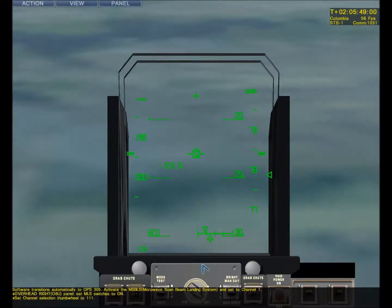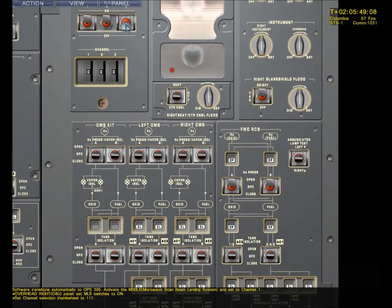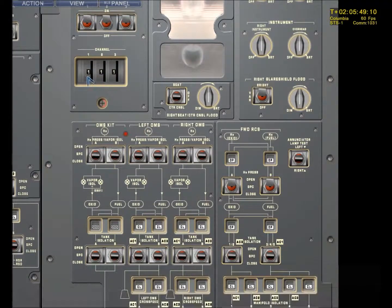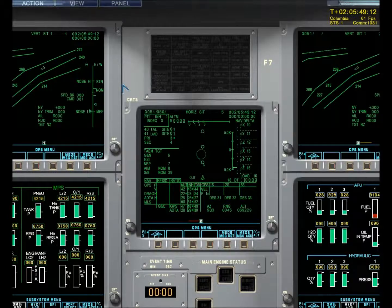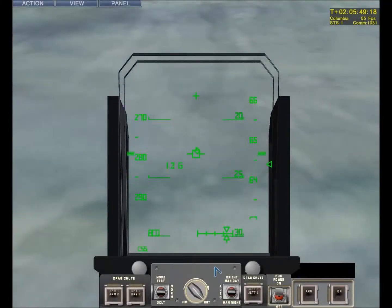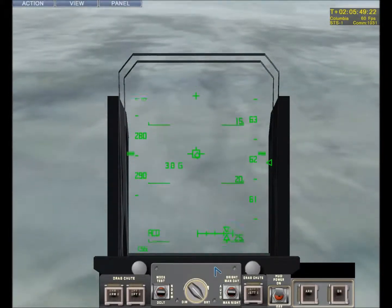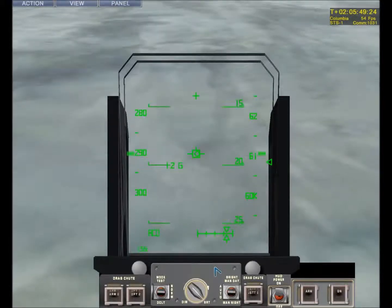Software transitions automatically to Ops 5 to activate the microwave scanning beam landing system, channel 1. So basically, all you gotta do is keep the diamond inside of the shuttle square.